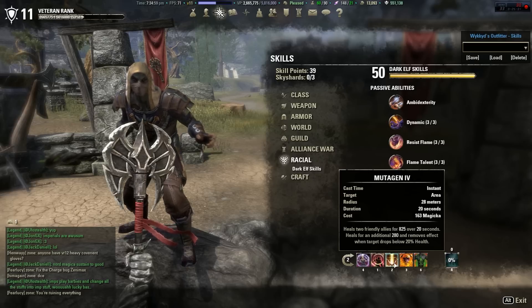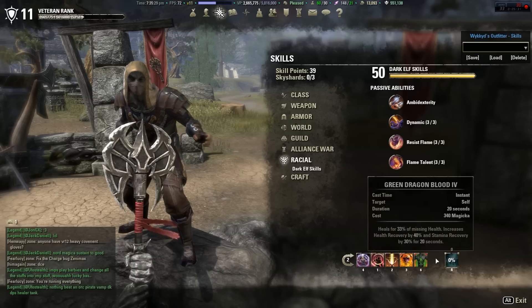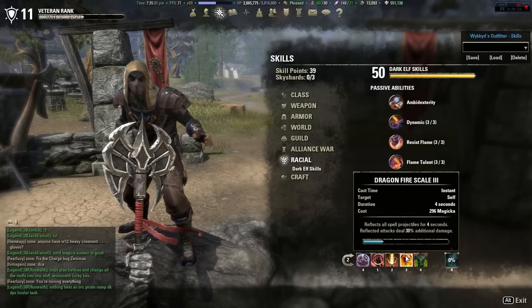Mutagen — a lot of people are running Rapid Regeneration, but let me tell you why Mutagen is the better option. First, you pop Mutagen once and you don't have to worry about it for 20 seconds. It also serves as a safety net: Rapid Regeneration can be out-DPS'd easily, and so can Mutagen, but with Mutagen if you drop below 20% health you get a 280-point instant additional heal. That buys you enough time to react and maybe pop a Dragon's Blood if you need to.